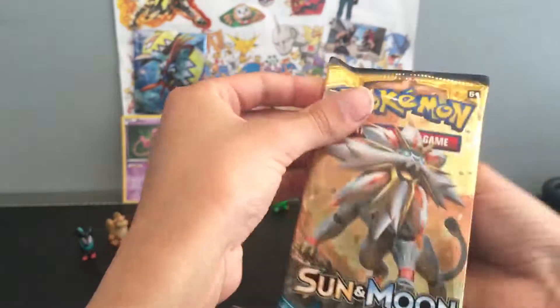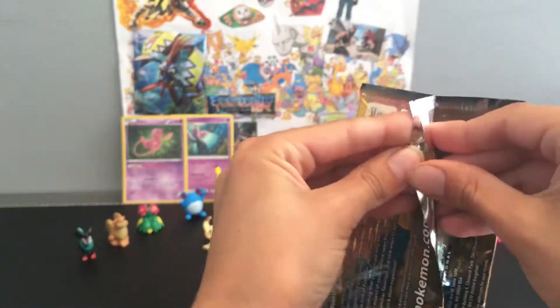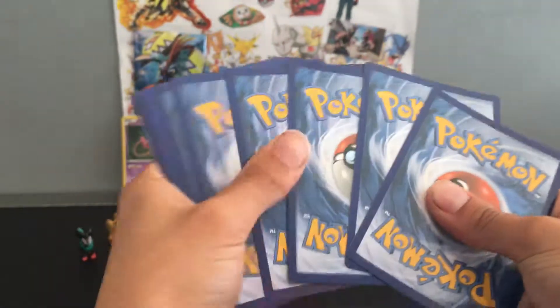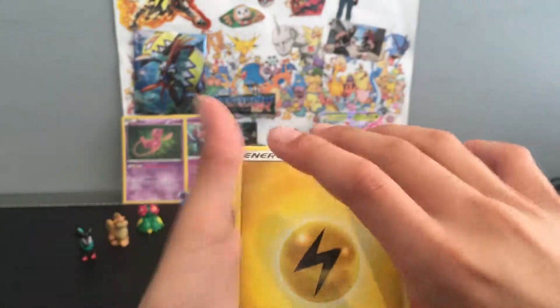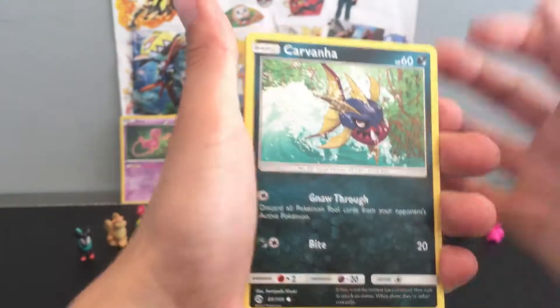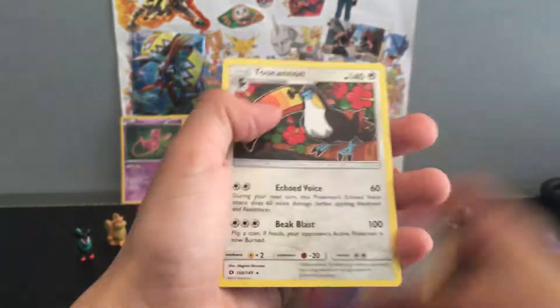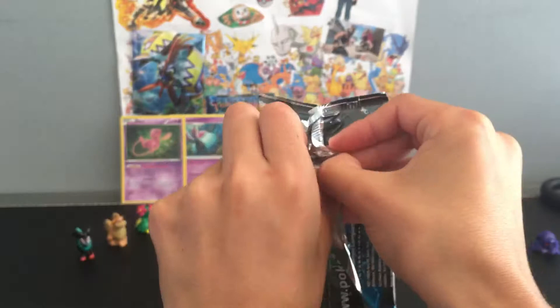Now we are on to the Solgaleo pack art Sun and Moon. Let's see what we get in here - here is the code card, and then four to the front because it's Sun and Moon. We got a Lightning Energy, Croagunk, Rainbow Energy, Charjabug, Chinchou, Togedemaru, Hawlucha, Pikipek, Sandile, reverse holo Cosmoem - which we got in the last box - and a Toucannon rare.